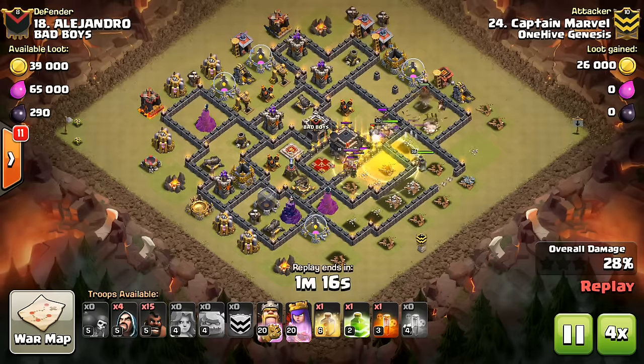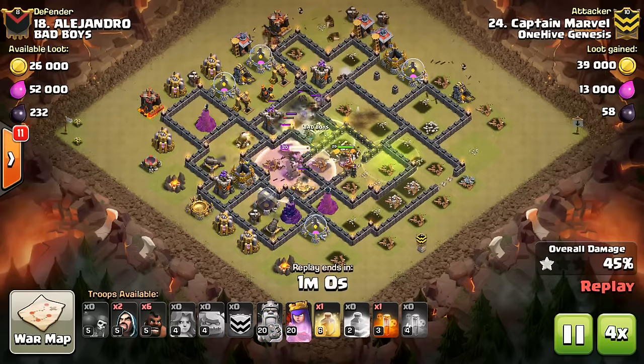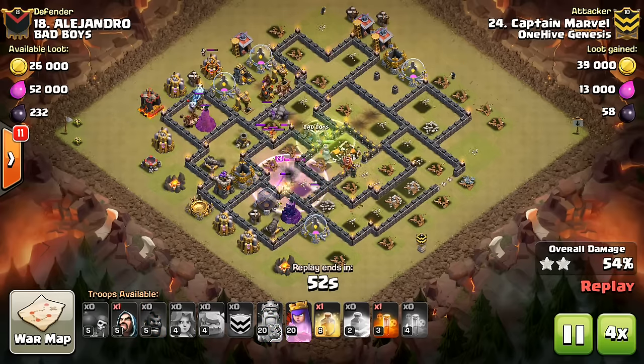If there's no trash buildings, just drop a barb, then drop your wallbreakers right behind to bust into the wall. If there is trash buildings, drop a giant first to tank, then your wallbreakers.